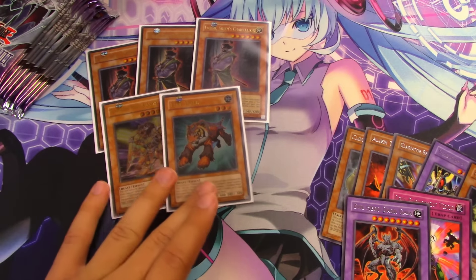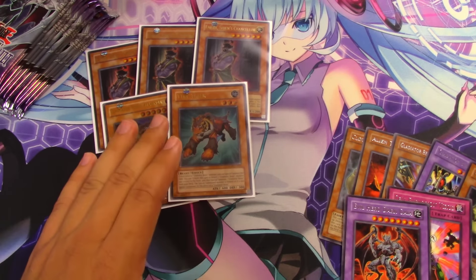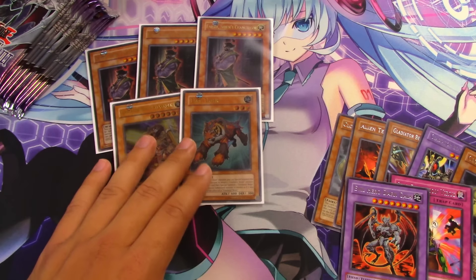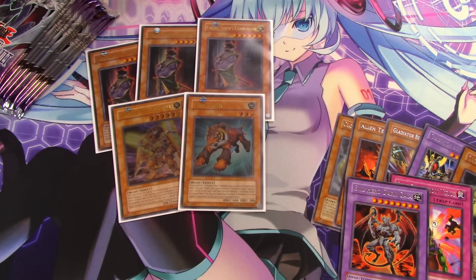We got two ultimate rares — Alexander is a super actually, but Test Tiger is an ultimate — that's incredible! I cannot wait to open more of these packs. Thank you so much for watching — subscribe and thumbs up if you enjoy the content, and stay tuned for more Gladiators Assault. Simply Oh I'm Lucky, signing out — it's madness!